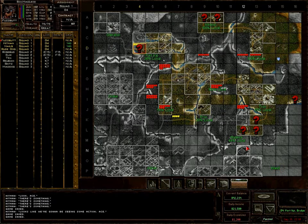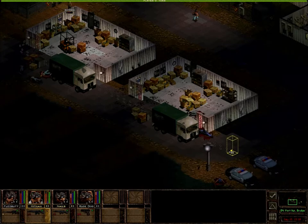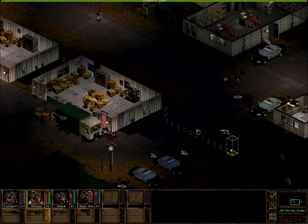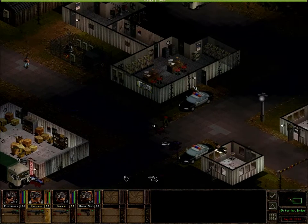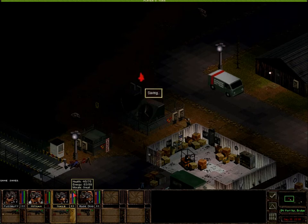Hi guys, and welcome back to Let's Play Jagged Alliance 2 Urban Chaos 113. When we last left off, we were still attempting to take over the bridge sector of Port Kip, and we had finally let the militia die off. We had killed a whole bunch of them, checked out some of their loot, of which there is plenty, and now we're just slowly advancing Hitman and Nails through the sector to take him out. Should be relatively uneventful, I'm hoping. But you never know in this game.